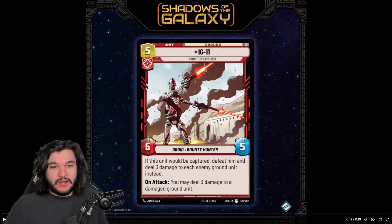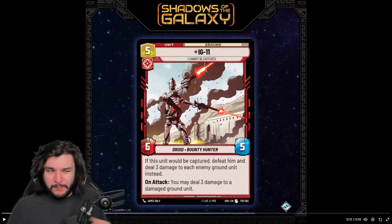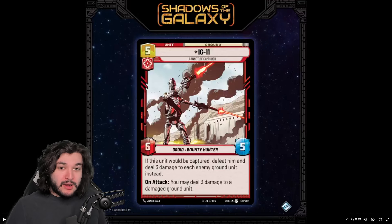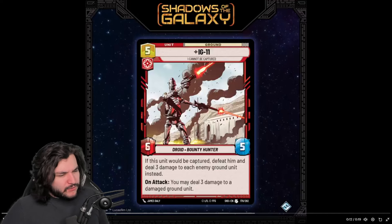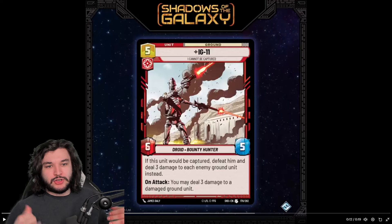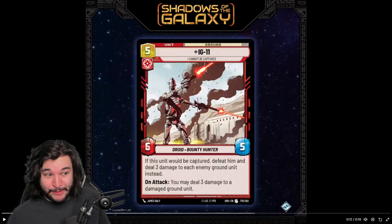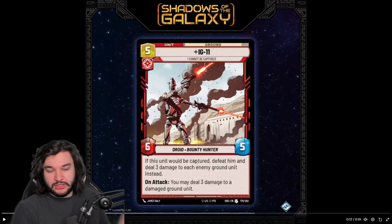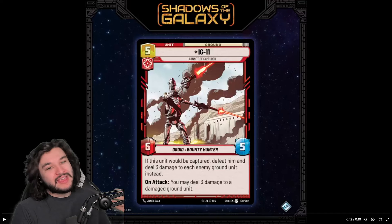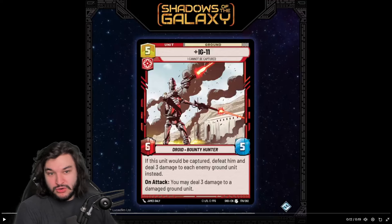Damaging a unit is very easy to do in certain styles of decks. The main thing I think of is Palpatine and Darth Vader — if you're able to deal just a couple of damage here and there and get that initial train started, I think this card could be very powerful as a more mid-rangey, control-the-board threat. A 6/5 is very difficult to trade into; there's not really a lot of cards that trade up against it. Even something like Gorilla Attack Pod — this thing just kills it and lives, which is pretty crazy.